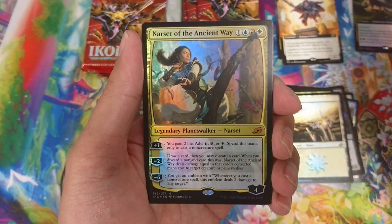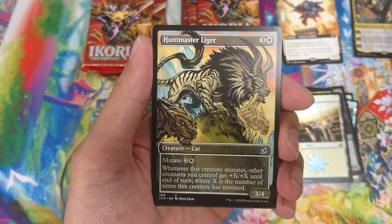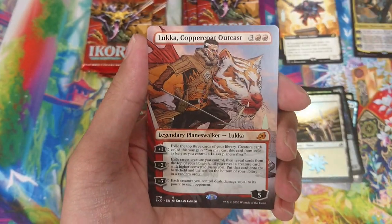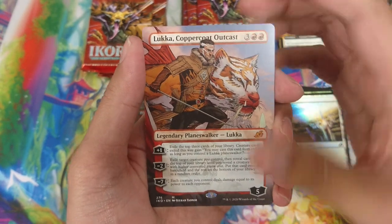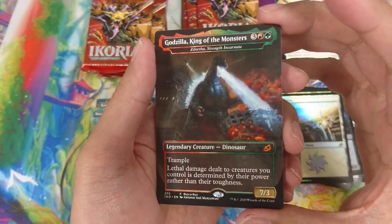Oh, foil! It's not a borderless one but that's pretty cool. And this is a borderless Lukka. We also have a Godzilla - this is the buyer box promo Godzilla non-foil.